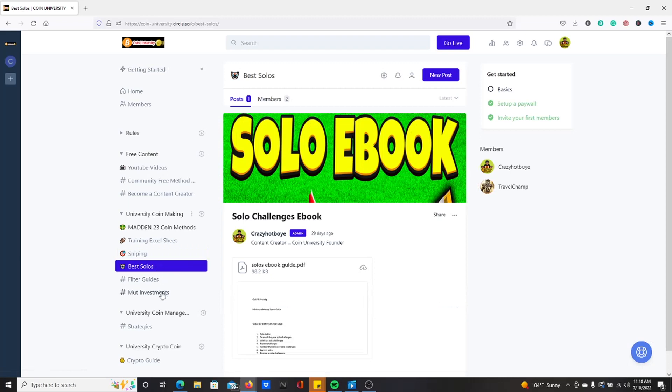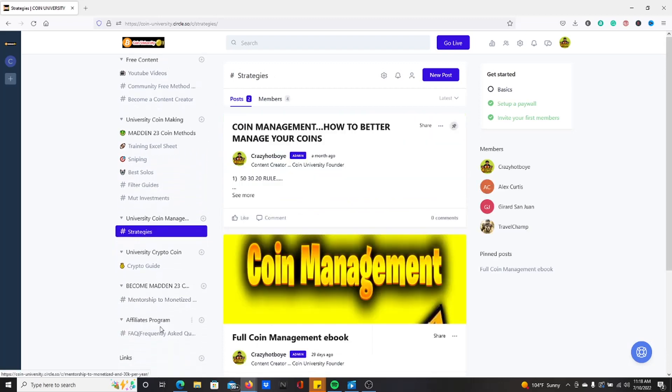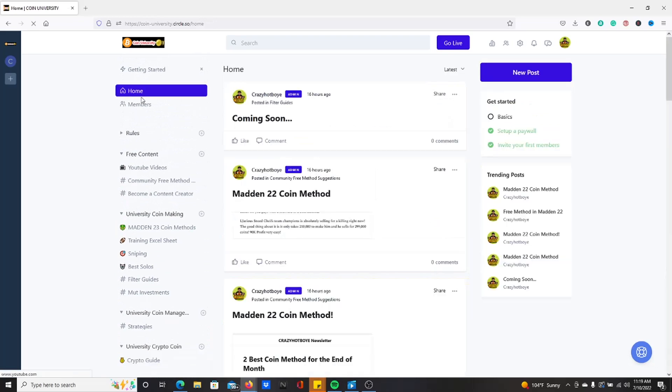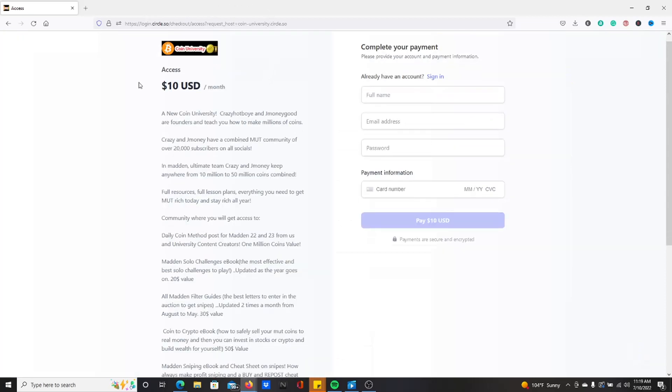Here's what you can find in the university. You're going to have the sniping ebook, solo ebook, coin management ebook, and we're going to have our crypto guide. We're going to have a lot more stuff where you can come click on a home and see coin methods every single day. And you can get this all for $10, my G's. Enjoy. Link is in the description.